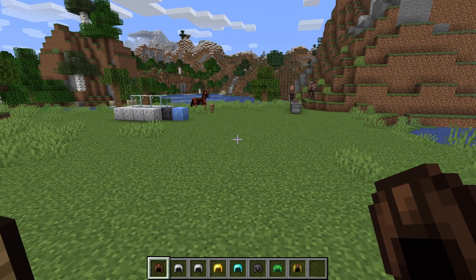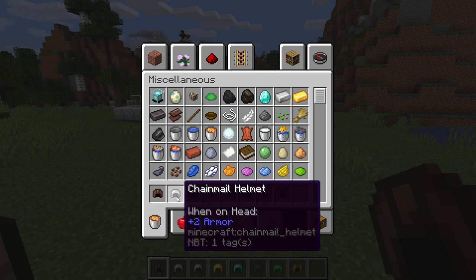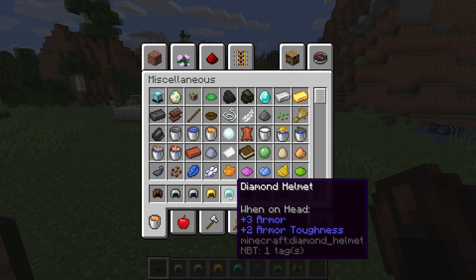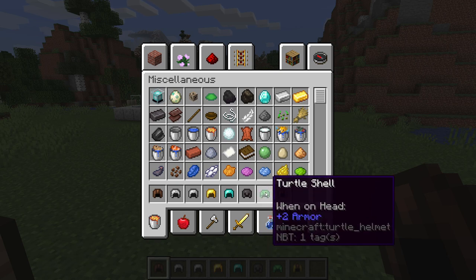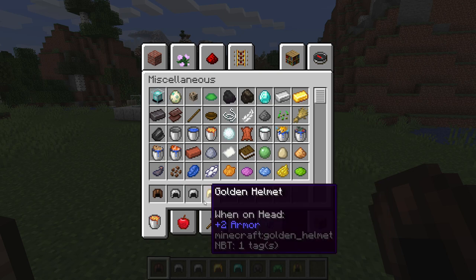But which one is the best? Let's take a look at the numbers. A leather cap adds one armor point and has a durability of 55. Chainmail adds two armor points and has a durability of 165. Iron helmet is exactly the same — no difference. A golden helmet is also two armor points but only has a durability of 77. Diamond helmet adds three armor points and two armor toughness, with a durability of 363. Netherite is three armor, three armor toughness, and one knockback resistance, with a durability of 407. The turtle shell gives two plus two armor — the same as chainmail and iron — but has a durability of 275, which makes it better than iron.